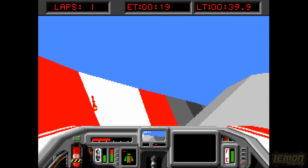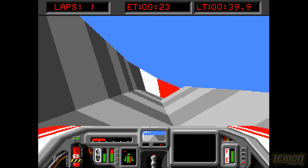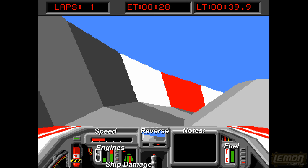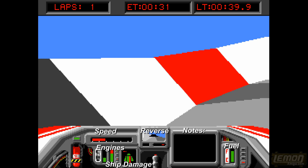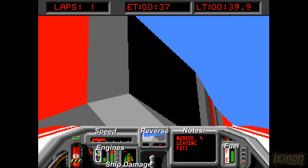We can take 10 hits on any of our body parts before they disintegrate, and it looks like our wings have already taken 10 hits. You can see it alters our flight control so that we can hardly fly, and we'll need to enter the pits to fix our craft.